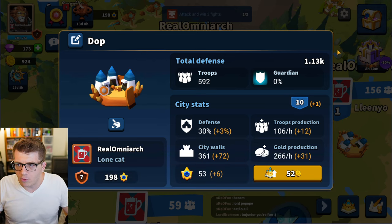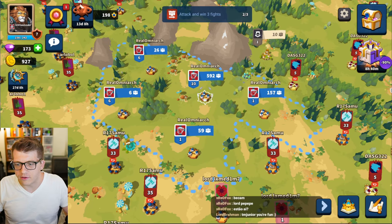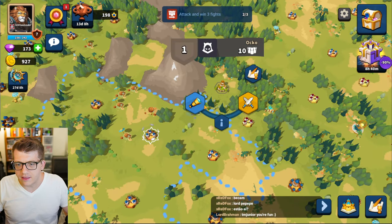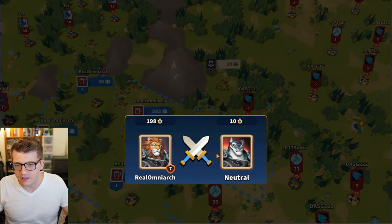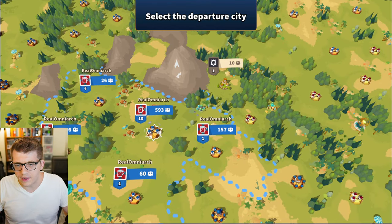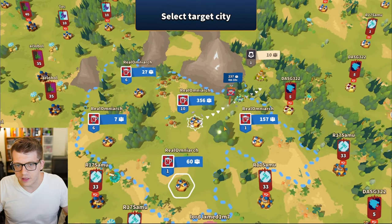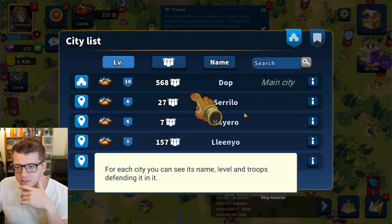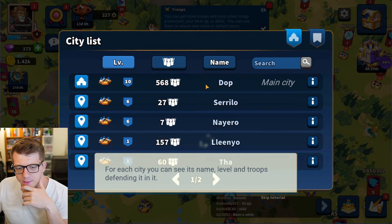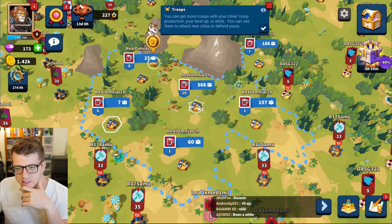Let's see the detailed stats — you can see the troops in your city: defense, city walls, gold production, troop production. I got a celestial stone — I don't know what that is but whatever. Let's attack this city we already scouted — we'll send 200. There's some gold production, we love that. We've conquered that land as well and got another skill point.